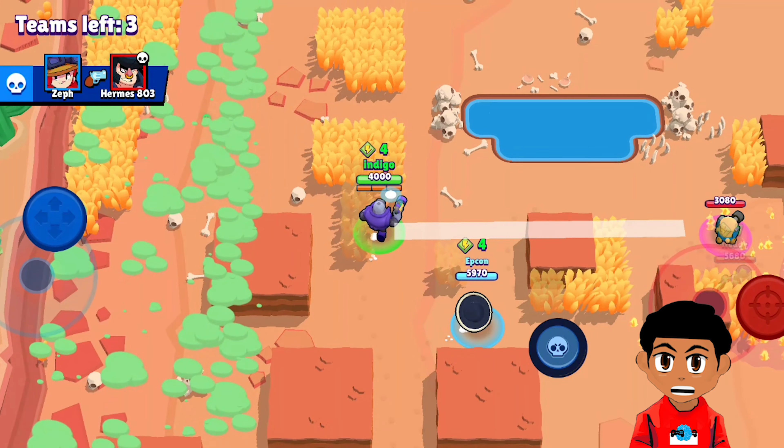So don't be afraid to use Rico's super not only in defensive maneuvers but also offensively as well. Definitely use Rico's long range to your advantage — he won't be able to go toe to toe with most people in close range, but not too many people can touch you if you keep your distance and snipe enemies from afar.